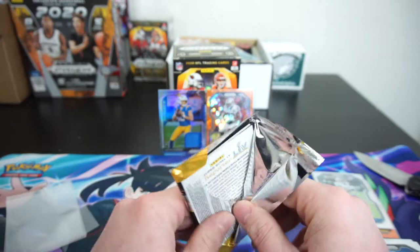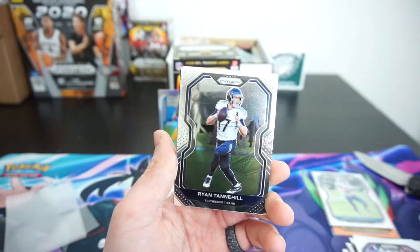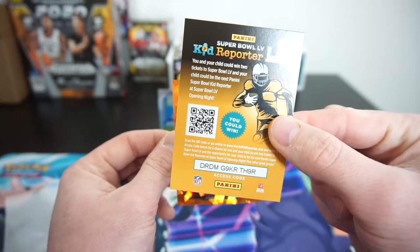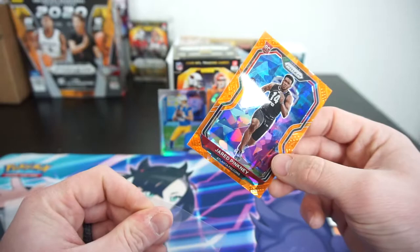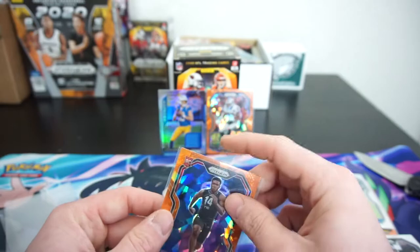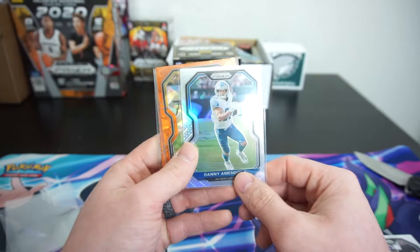Last pack. Let me know in the comments below if you think this box was worth it — resale or market values are going for around $100 a blaster. Lamar Jackson, Ryan Tannehill, Adam Thielen, and we got a Jared Pinckney Orange Ice. I wouldn't say he's on the level of Waller at this point as a rookie, but a Jared Pinckney rookie card Orange Ice — I'll definitely take it.